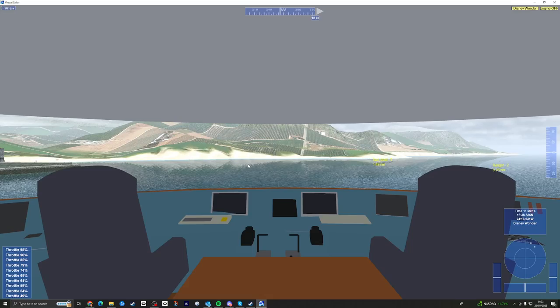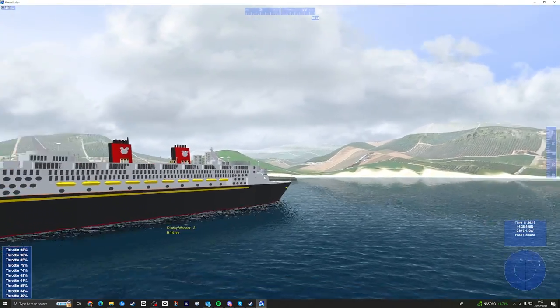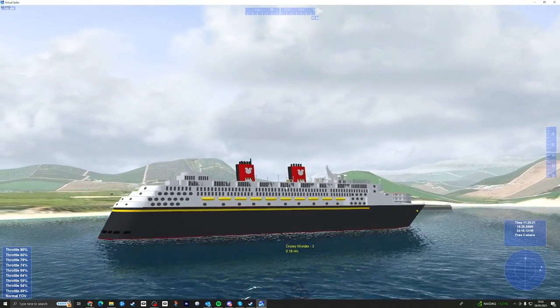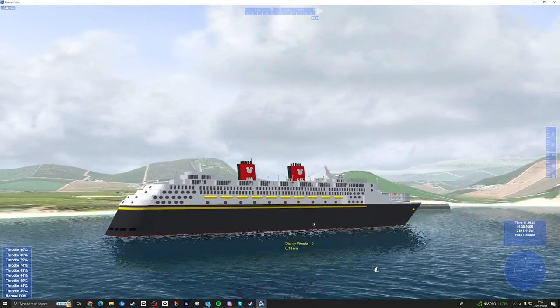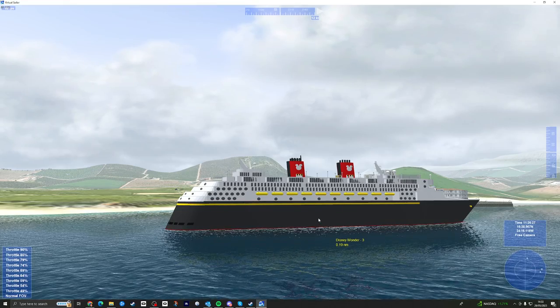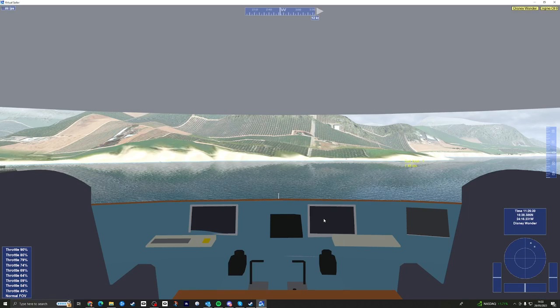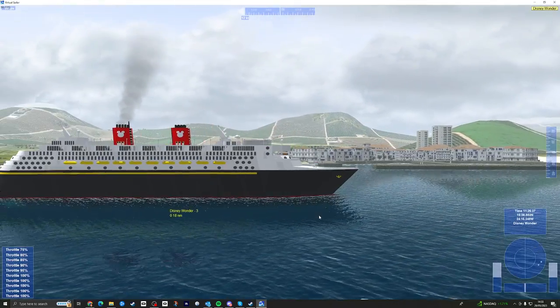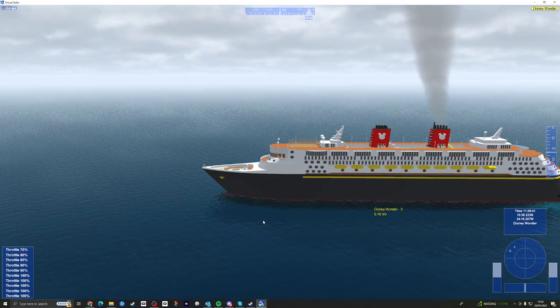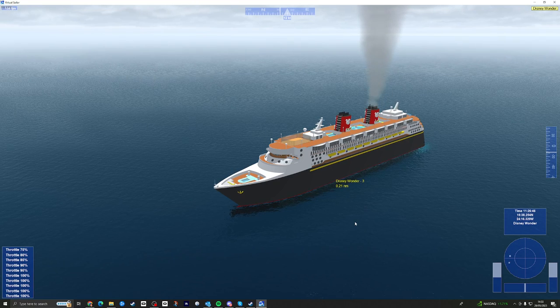Let's try the Disney Wonder. I'm just going to go outside — this is a more simple model. A couple of different views from outside. Engine on. Let's just see if we can get it to go. So it's a very simple model and I'm assuming it'll just take a while to get going. Maybe it just won't go at all. Let's try and change the ship.